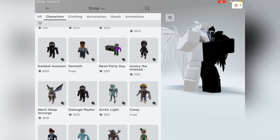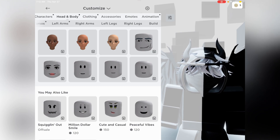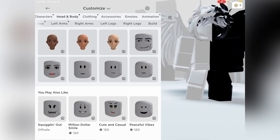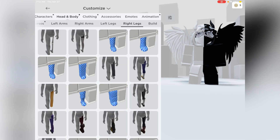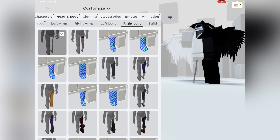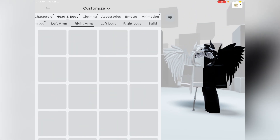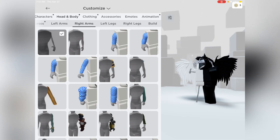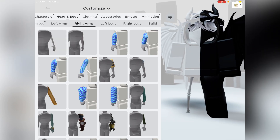So yeah, you're going to want to buy Skelly. What you're going to do is go to customize, go to head and body, go over to whatever side has the white pants — you can do any side. Then you're going to go to this leg and just equip it. You could also equip the left arm, which might be cool, but no, that is not cool. Once you have that on, you're ready.